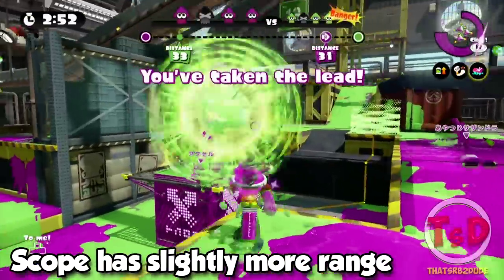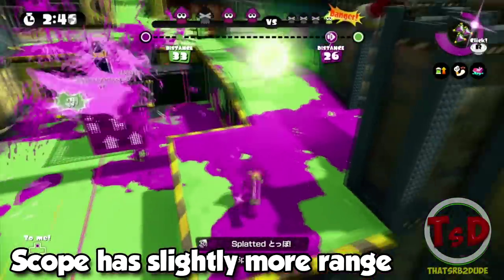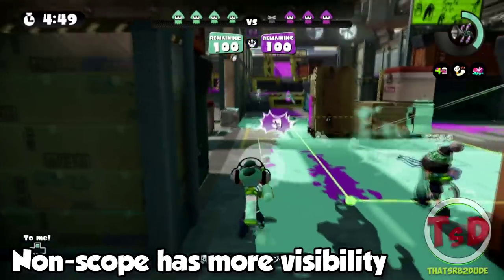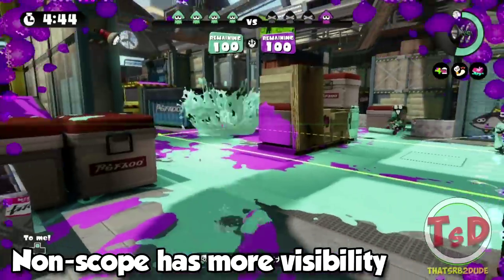Both of the scoped Chargers are slightly different from the originals. They come with slightly more range and make it easier to shoot longer range targets. The Chargers without a scope still give you a long range of fire and give you a large amount of visibility to aim down at your target.